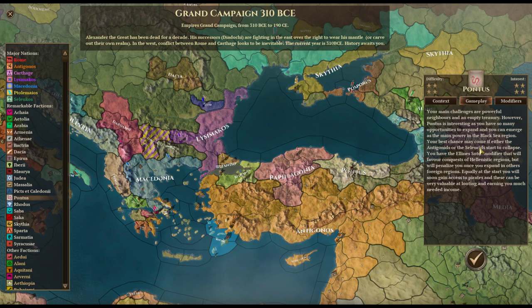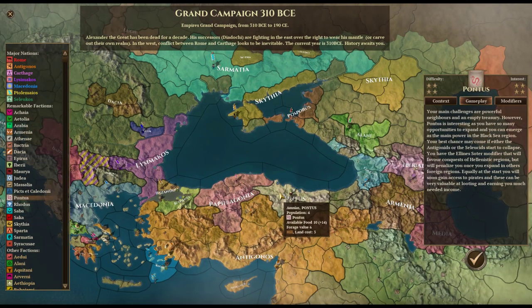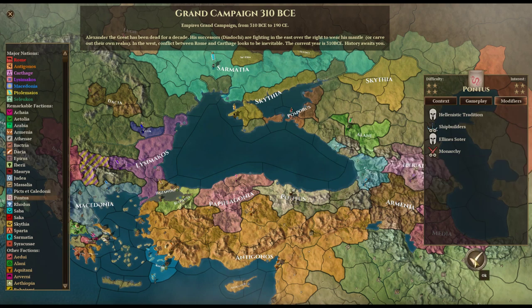Let's take a look at the gameplay advice — really well done, though there are a few errors where west is exchanged for east; use your common sense. Your main challenges are powerful neighbors and an empty treasury. However, Pontus is interesting because you have many opportunities to expand and can emerge as a main power in the Black Sea region. Your best chance may come if either the Antigonids or the Seleucids start to collapse.